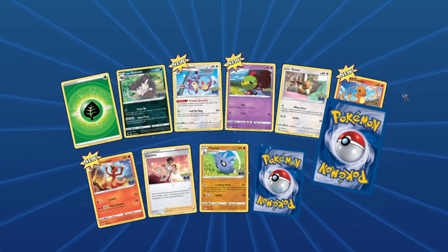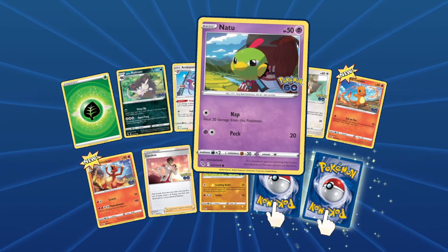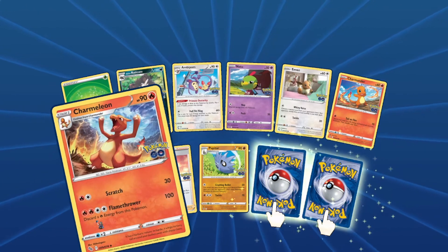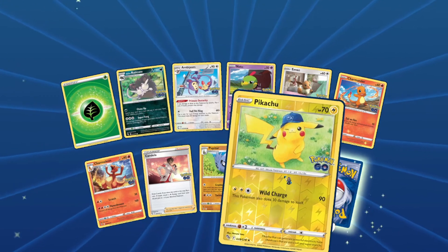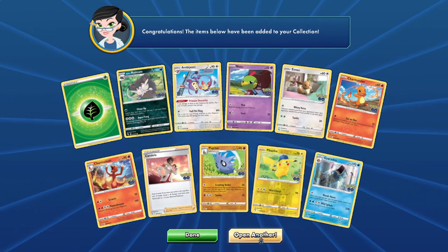Okay, so Malone, Raticate, Eevee, Pomp, Nidoqueen. Then Eevee, Charmander, Charmeleon, Candela, Pupitar, Pikachu, and Gyarados — ooh, nice!